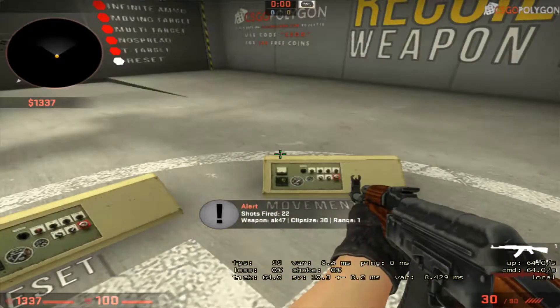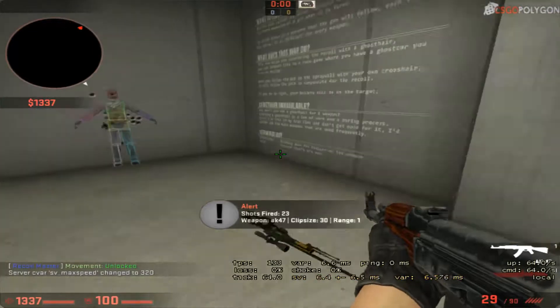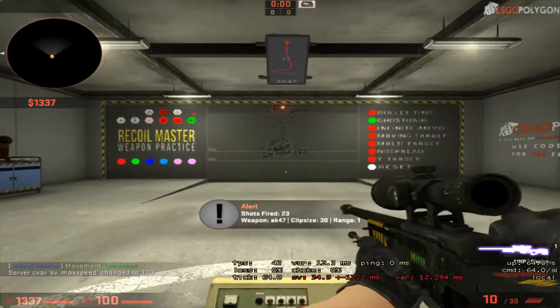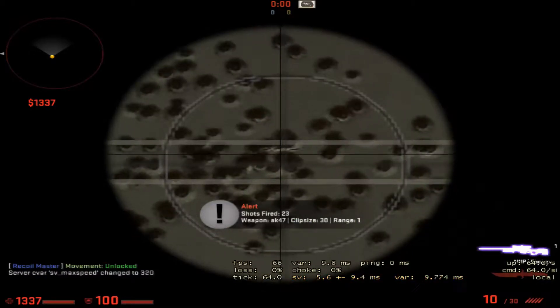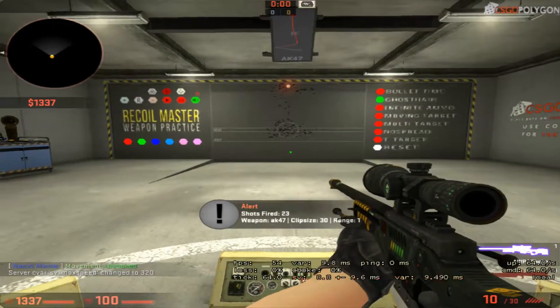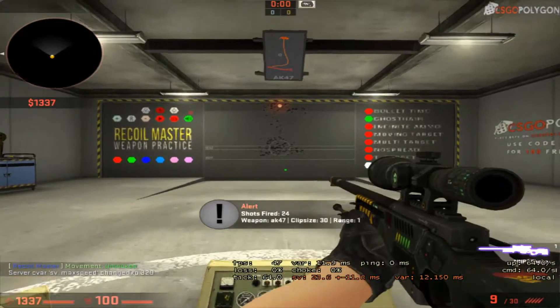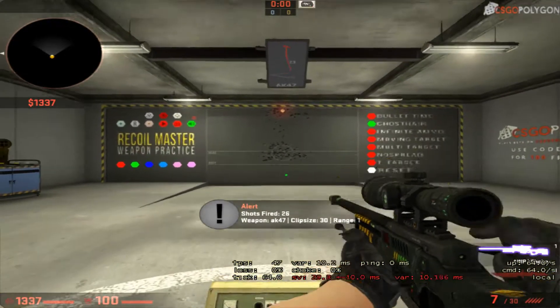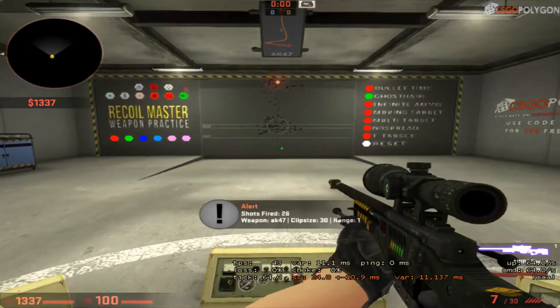Just in case if you're having an AWP with you, the recoil pattern doesn't apply the same way as with AWP. Generally all the spray pattern concerns come into play if you're having an AK with you. If you do not have an AK, then M4 or M4A4 and other weapons would be useful as well.